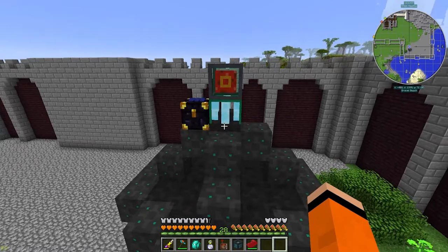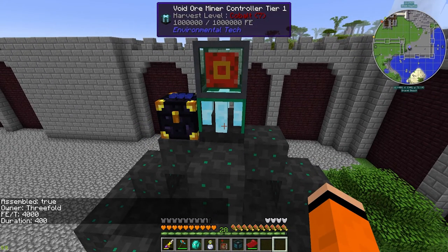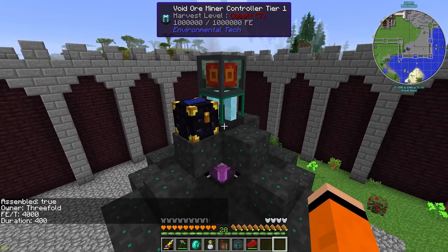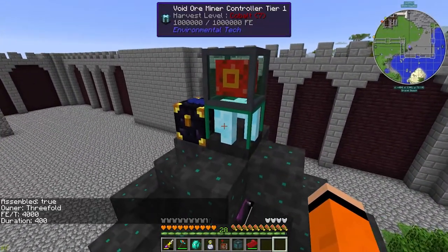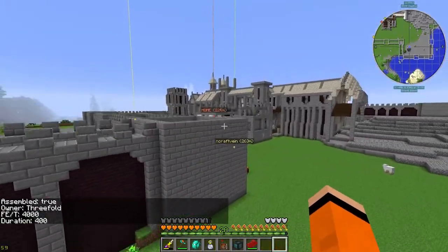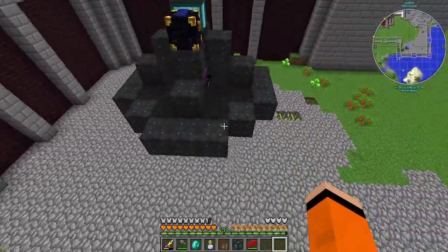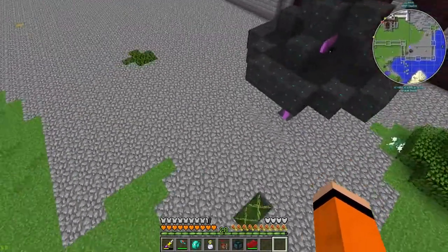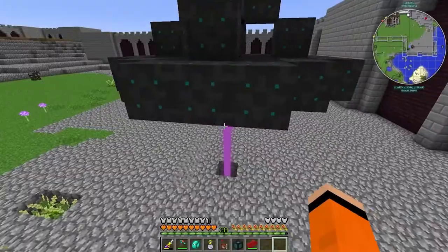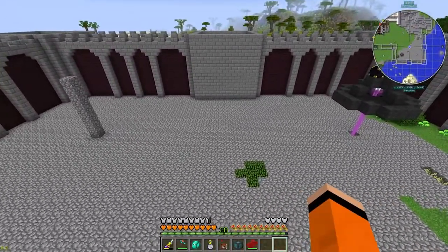I have the void ore miner set up now at tier one. It uses 4,000 RF per tick, taking 400 ticks per item. I have everything feeding into an ender chest which goes into our storage drawer system, and I've set up a drawer with all the things that come out of this. The max tier one goes up to this level here, so I've left room for upgrades. I think I'll put the other one on top here and maybe a resource miner in the middle.